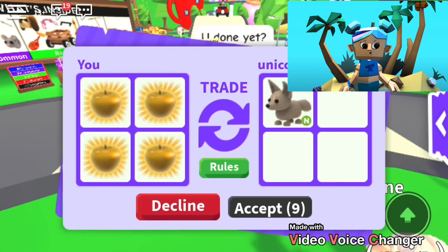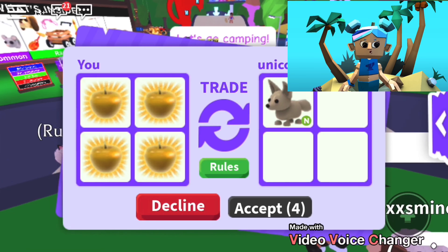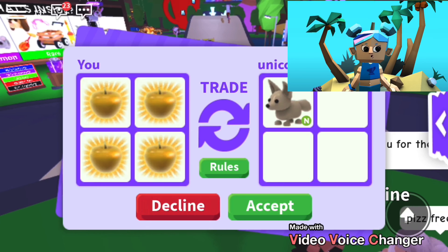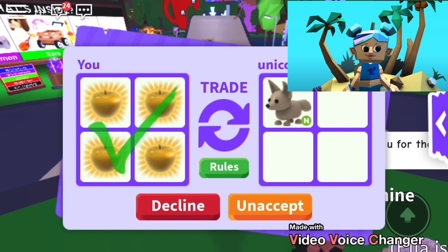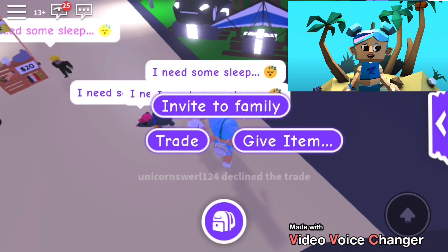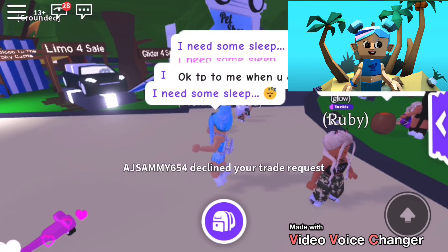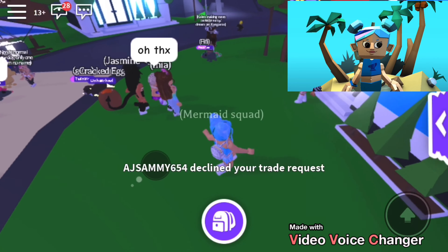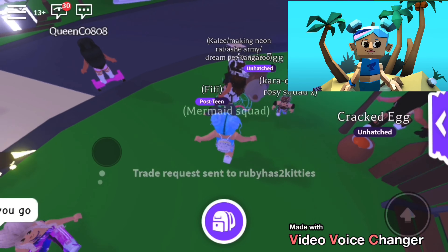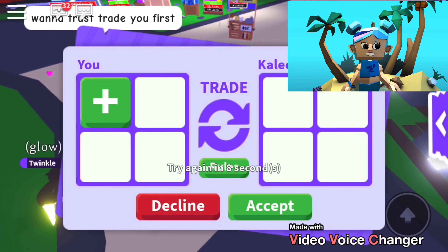I'm going to send out trade requests. Someone's accepted and I put in four golden apples — they're offering a neon phoenix fox, and I would definitely accept that, but I don't think they will. Let's just carry on sending requests out. Not many people want to trade — I'm offering an amazing legendary golden apple!